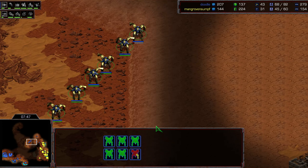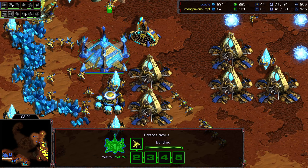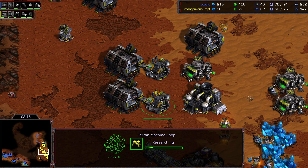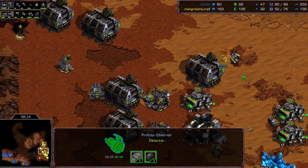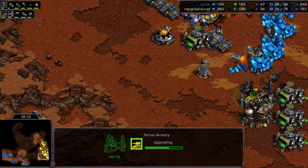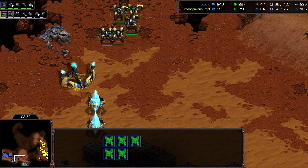More dragoons fanning out — decent supply lead here from Doodle. He hasn't saturated his third base yet but has gone for a gateway flood. He's getting a reaver out and a Citadel of Adun as well. I'll be interested to see if he gets a shuttle alongside that reaver. The supply lead is in Doodle's favor but will reverse rapidly — Sterling is about two workers off. It looks like plus one weapons is queued up. A bunker gets dropped in the main and as soon as it finishes, an attack follows.